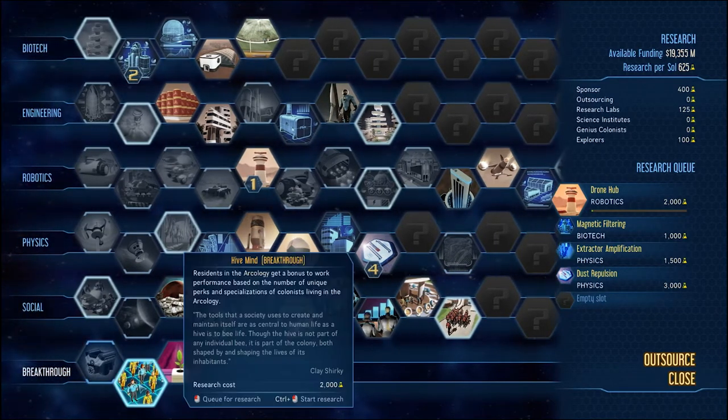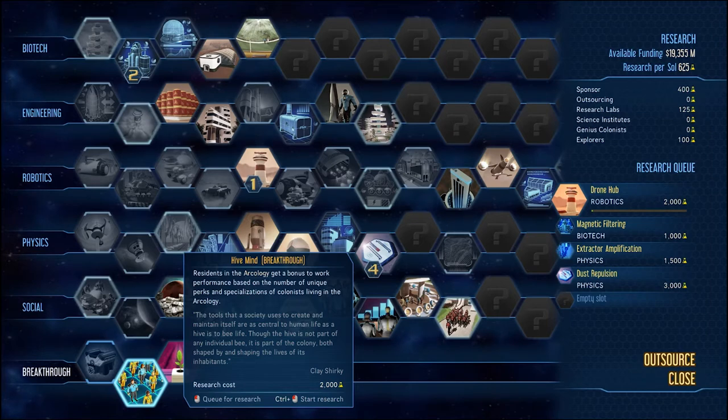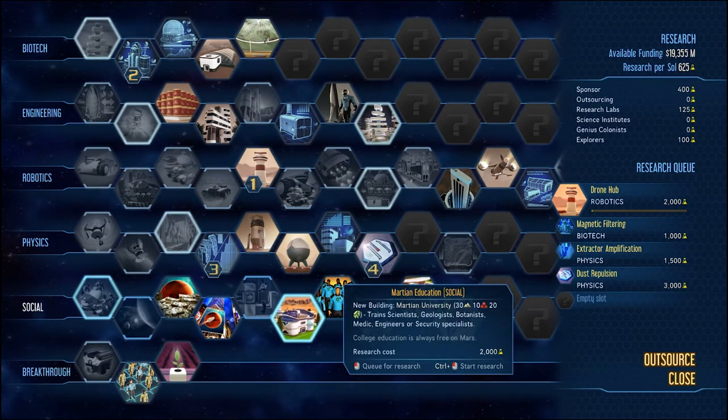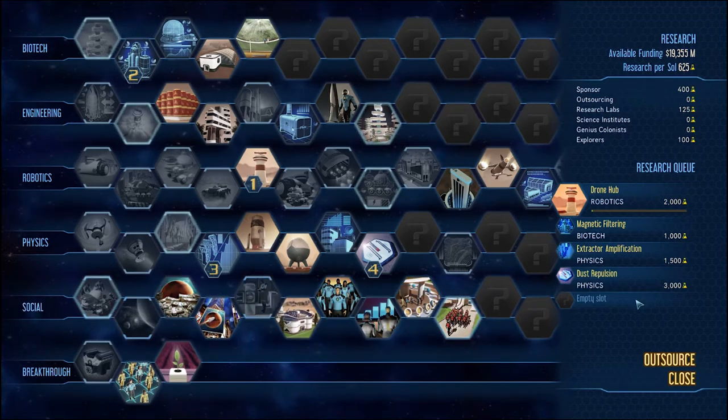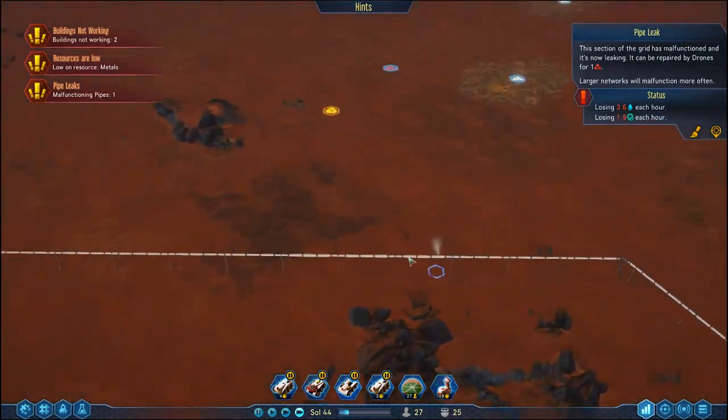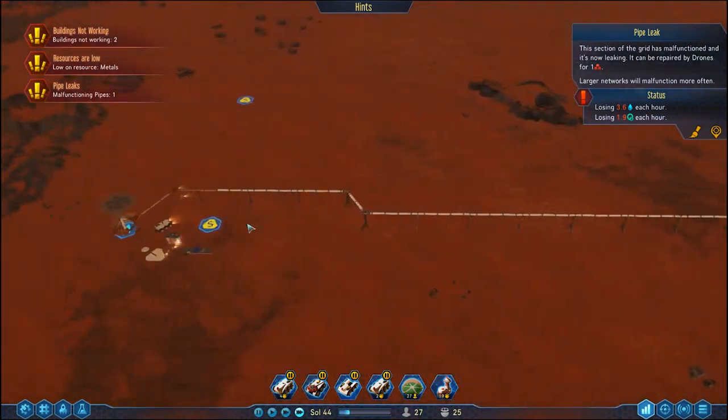Residents in the Arcology get a bonus to work performance based on the number of unique perks and specializations of colonists living there, but we don't have access to the Arcology so I don't know why that's a thing. An Arcology is like a giant building — a city in a building. There's also Martian University. We'll just leave it. Ah, this is a problem — we've got a pipe busted halfway down the line.